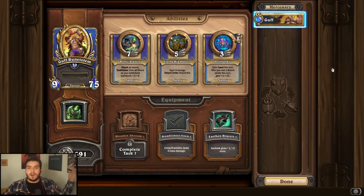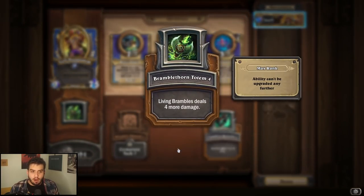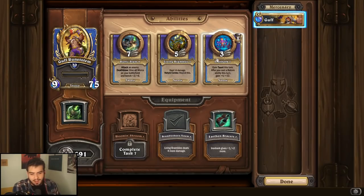Guff Rune Totem — our nature big boy bear thing. It's very easy to look at his abilities and see what not to upgrade. I promise you, not Runic Slam, because Deathblows are not inherently great. I think Living Brambles is the best one to upgrade, and of course upgrading Bramblethorn Totem is probably just the best equipment so you have a higher damage output. Guff's pretty easy. Iron Bark is a pretty good ability, but I don't think it's better than Living Brambles.